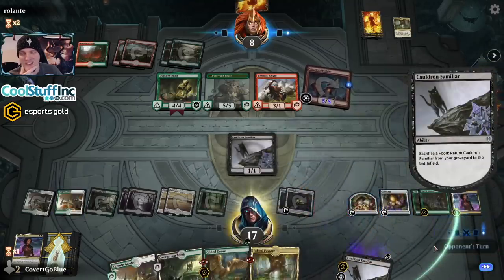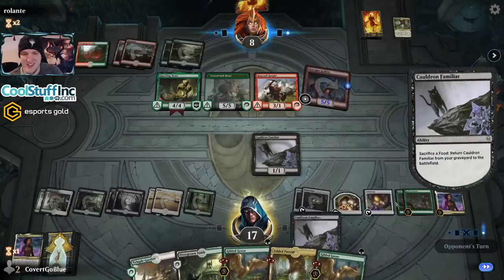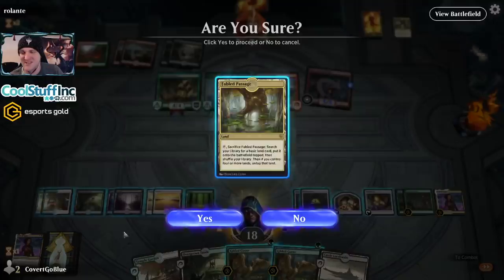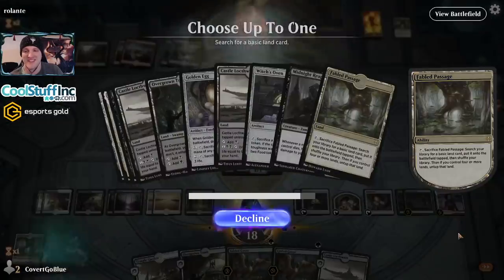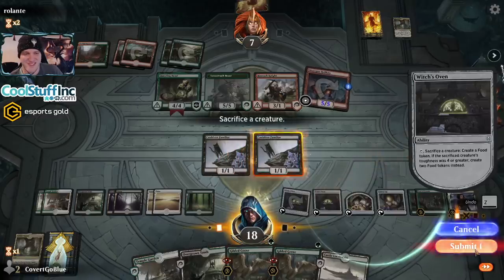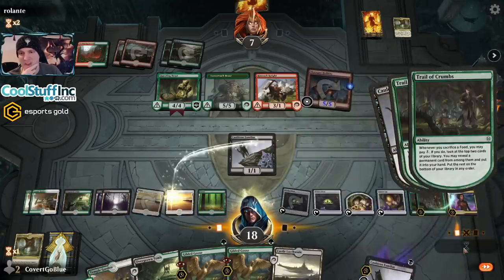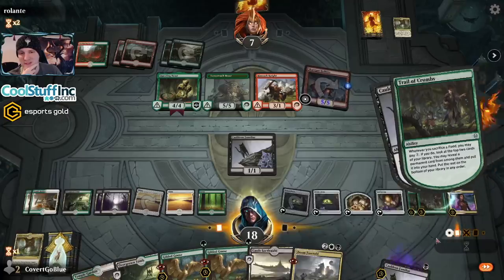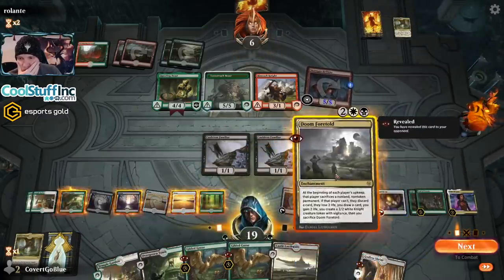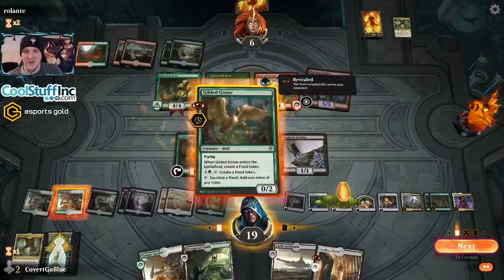Throw the cat in the Oven — it's what we do. The redraw — I'll take the flying blocker, that also makes another food. There's a shuffle, that's something. I know, I know, you've never seen such riveting content. Stay alive — this is the cheap stay alive crew. The Reaper is fun for drawing more cards but right now my life total is under siege. Shuffling those Wraths gives me a chance.